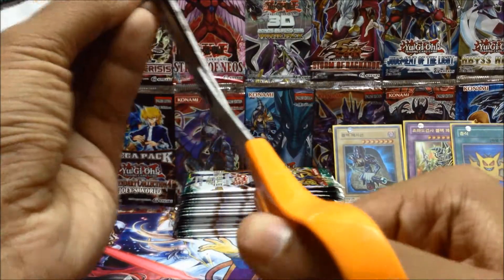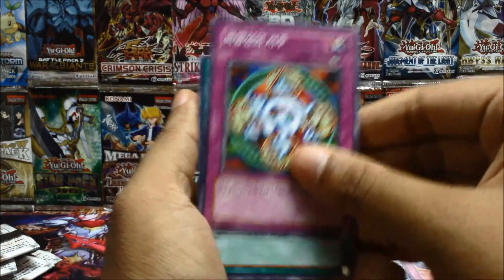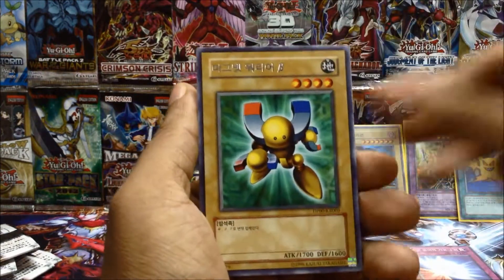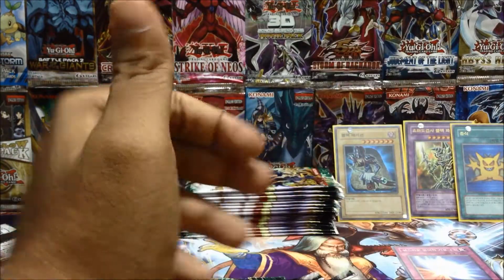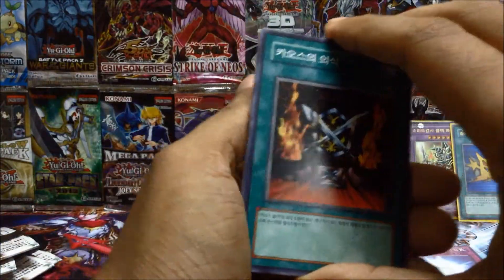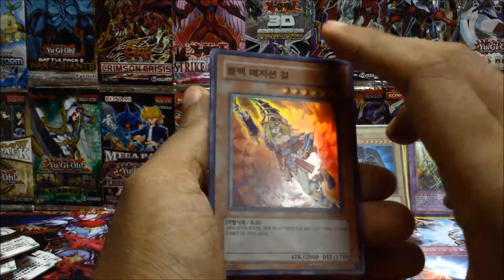Staples are especially useful because you always need them in many decks, especially if you keep the decks you make intact rather than breaking them apart for new ones. Magnet Warrior, Swords of Revealing Light, and the Gadget Card. Next pack — my voice is just dying, I really hope it doesn't give out mid-video. Black Luster Ritual — yes, there we go!